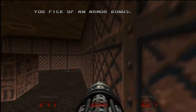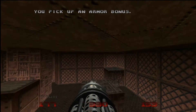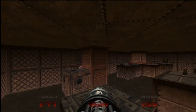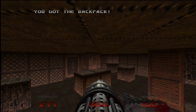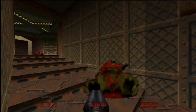Hit that button - this is an unofficial secret, so as you can see we go up here but it doesn't say we found a secret. Go up here, hop over, and if you did not get a chainsaw yet - if you're doing a pistol start or whatever your reason - here is a chainsaw. We're just going to exit back to the central part.